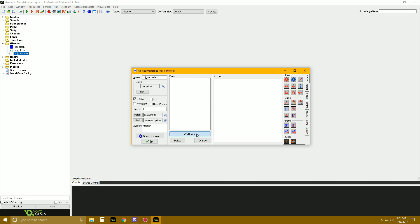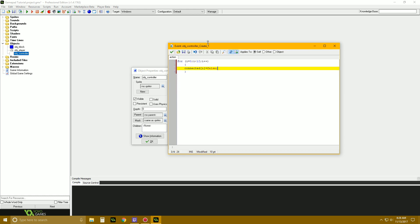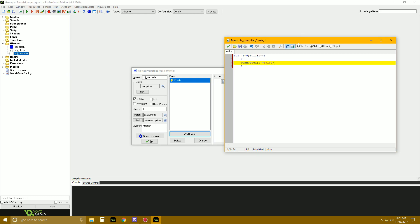So first off we want to add a create event. I'm going to make an array of variables — a quick way to make an array of empty numbers. We're going to say: for i = 0; i < 12; i++ — then connected[i]. Basically we're setting up this array so that as soon as we plug in a gamepad, it'll register.